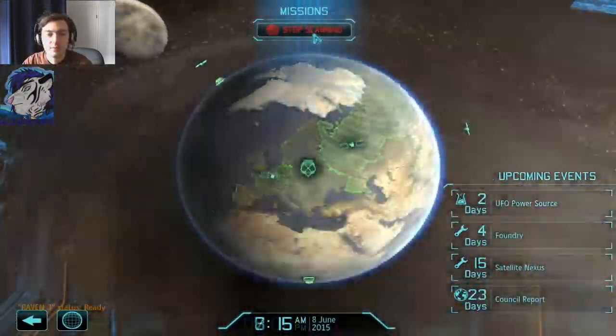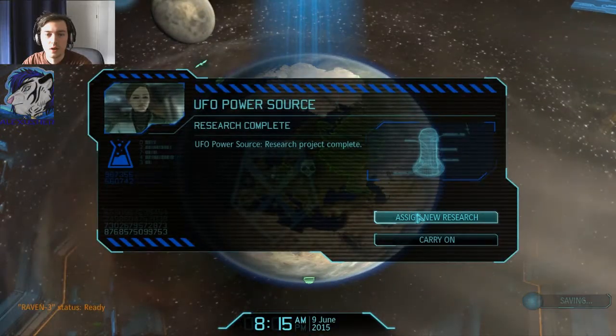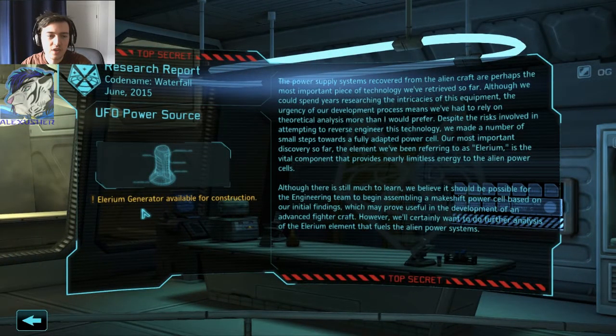Let's scan for activities. We got something to read: Illyrium generator available for construction. The power supply systems recovered from the alien craft are perhaps the most important piece of technology we've retrieved so far. Although we could spend years researching the intricacies of this equipment, the urgency of our development process means we've had to rely on theoretical analysis more than I would prefer. Despite the risk involved in attempting to reverse engineer this technology, we made a number of small steps towards a fully adapted pulse.